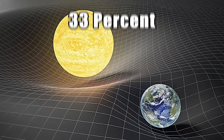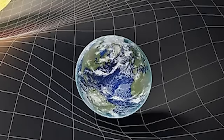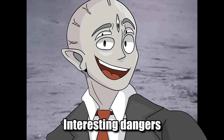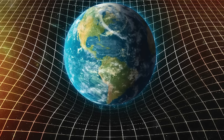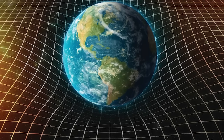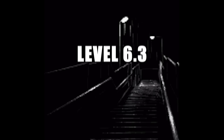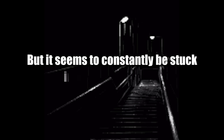Gravity on Level 6.3 is about 33% of Earth's, which means you could jump around with no fall damage — but it also creates serious dangers. Low gravity can damage the human vascular system, leading to circulatory issues after prolonged exposure. Our bodies simply aren't built for reduced gravity, so they physically react negatively. Level 6.3 has no day or night cycle; it appears to be permanently stuck in one specific moment — pitch darkness.